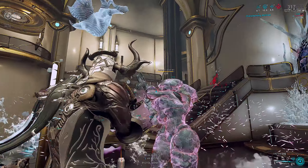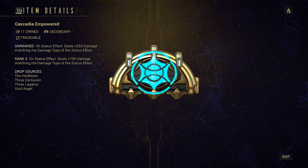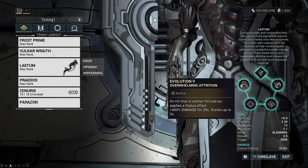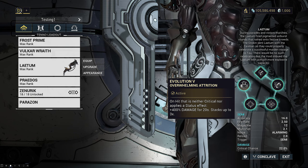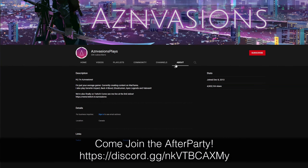I have one quick correction to make from a previous video. In my compressive DPS video I mentioned Laetum with Cascadia Empowered using the arcane to proc the 400×3 Evolution 5 perk. This no longer works — DE has patched Cascadia Empowered damage from counting for the perk proc, so don't use that anymore.